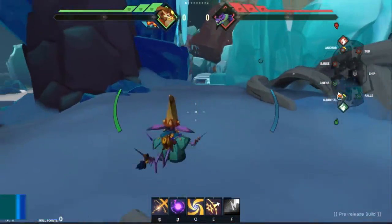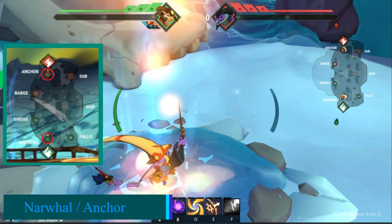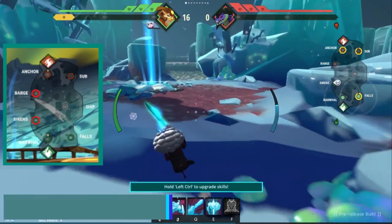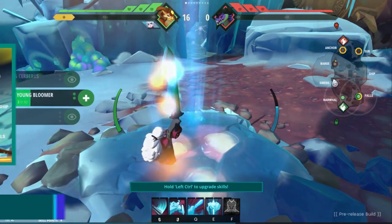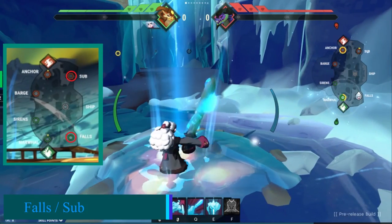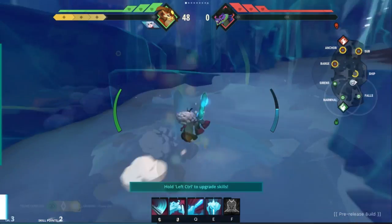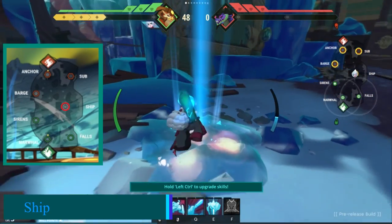Let's kick things off. The first summoning location is in front of your guardian called Norwals and Anchor. The second summoning point is situated in front of Norwals and Anchor called Sirens and Barge. The third summoning location is situated off the left or right hand side of your guardian depending on what side you spawn, called Falls and Sub. The fourth point is situated in the centre of the map in front of Falls and Sub — this point is called Ship.